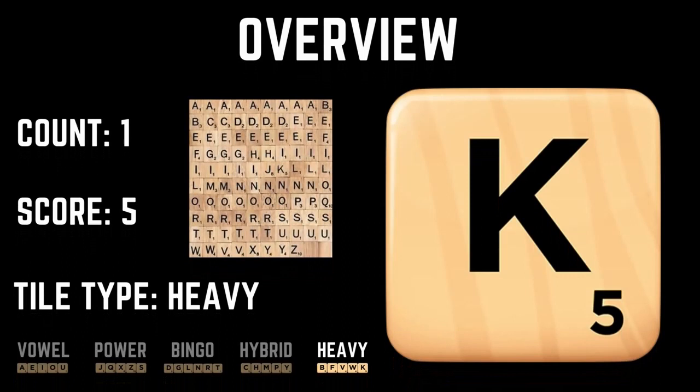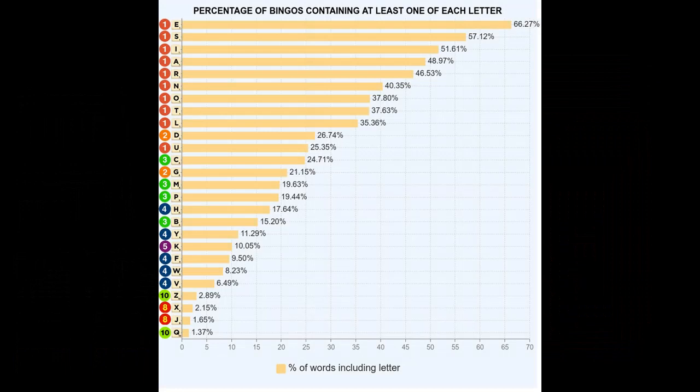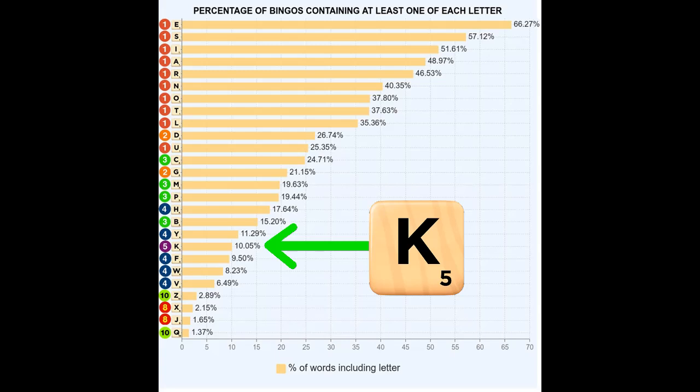Some players group the K in with the power tiles because those include the only other tiles with one letter in the set, but the K has more in common with the letters in the heavy category. The K is not a particularly strong bingo tile — only 10% of seven and eight letter words contain a K. However, this percentage is actually slightly better than its four point peers in the heavy category such as the F, W, and V.